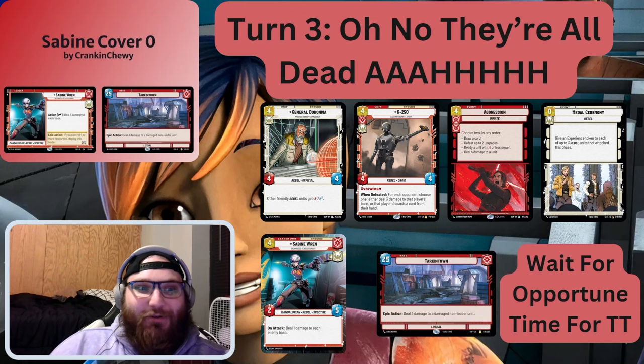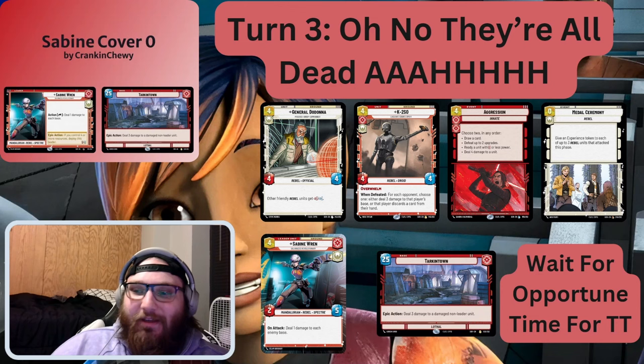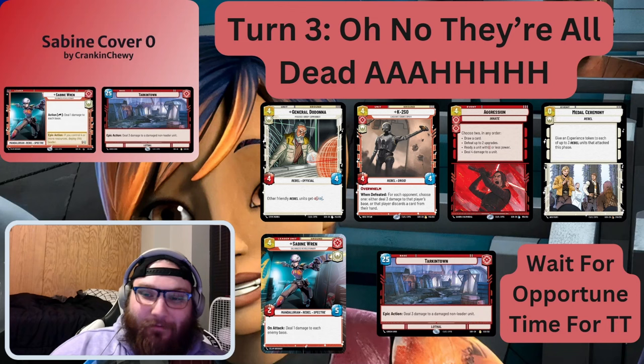Turn three — this is basically where you're killing the base. We're looking at Dodonna, K2SO, and Aggression. Personally, I like Red Sabine more than Green Sabine, just because it lets you play Aggression. Aggression is such a good card. Say you drop an A-Wing turn one, then drop a Wing Leader turn two — your A-Wing is now a 3-3. He stays under three less power, and he's going to be swinging for five if you ready him with Aggression. That's really why I like Red Sabine.